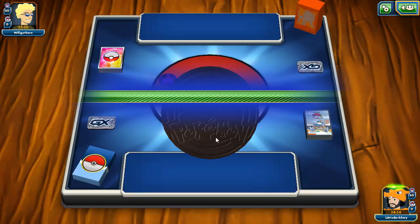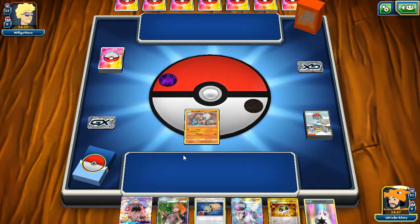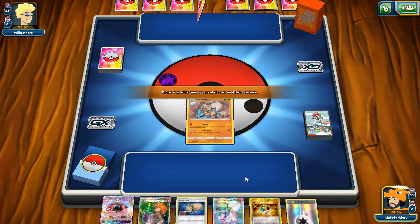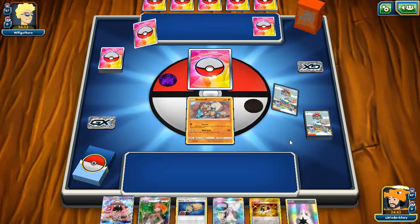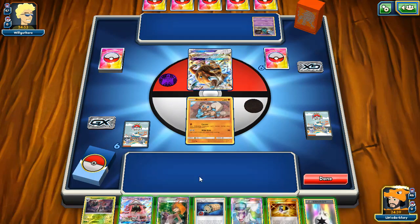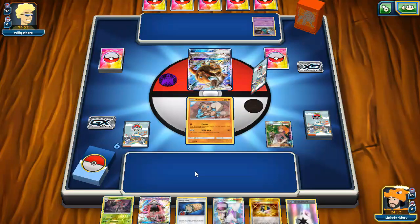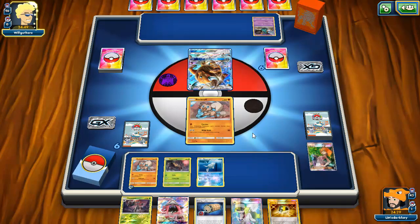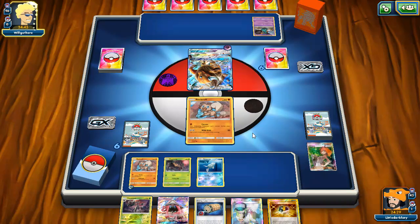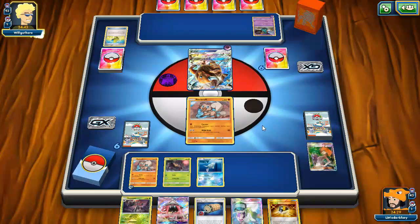We go first, which is nice. We got a pretty decent opening hand — Rockruff start, Bridgette, and a Lele. I really like this hand. He starts with a Tauros though, which is worrying since Tauros can wreck me. I'll use Bridgette to grab Remoraid, Rockruff, and Phantump, and get ready with a DCE on the benched Rockruff.